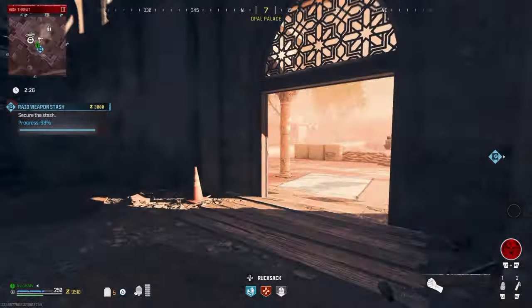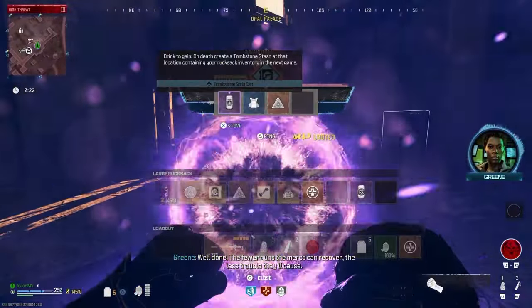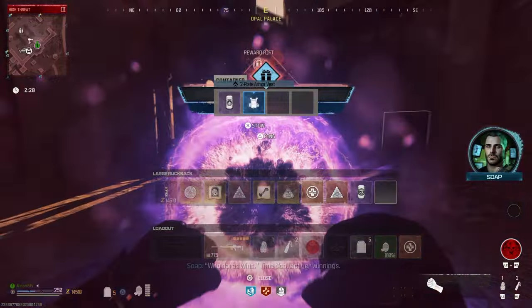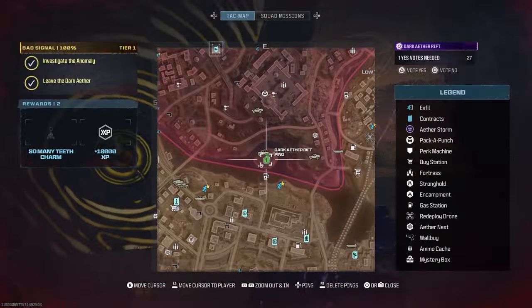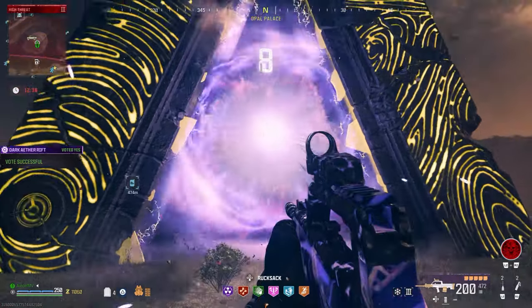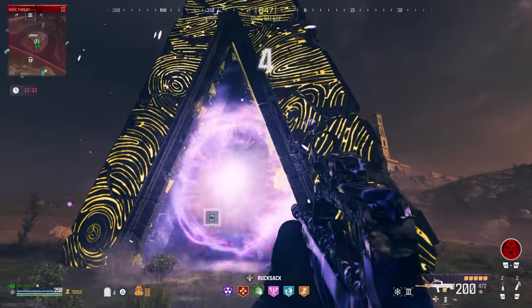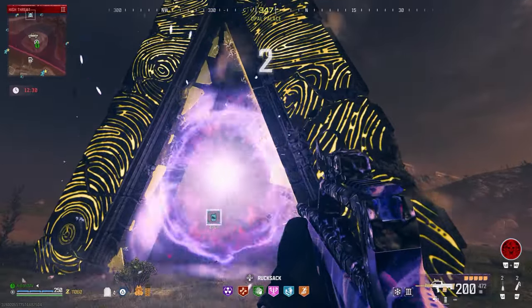You will need to use a sigil to go to the Dark Aether and these can now appear in reward rifts after completing contracts in the high threat zone. Just like the portal that led to the Bad Signal mission, you and your team will need to press yes on your TAC map after using the sigil to cross the interdimensional veil.